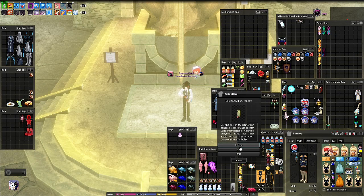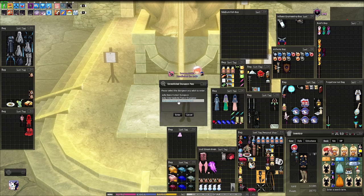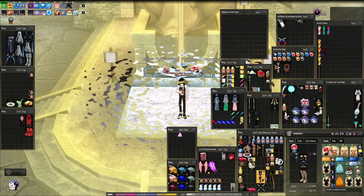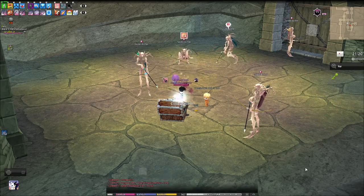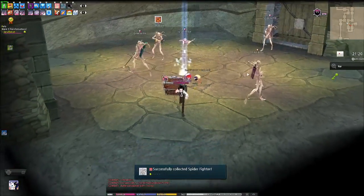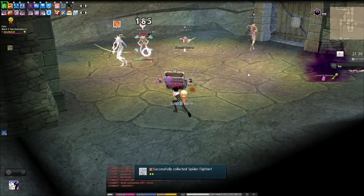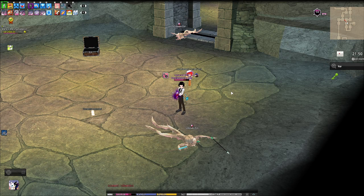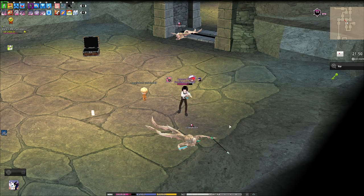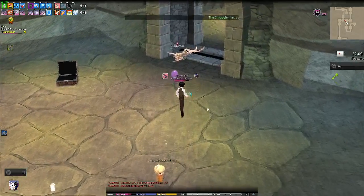We're in the Albi dungeon now, in the lobby, and let's use this pass. We found some Spider Fighters, and I got 2 points on them already. Let's kill these guys.